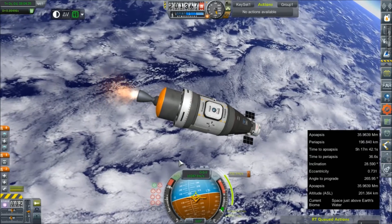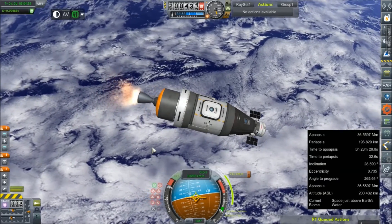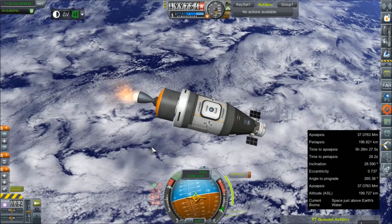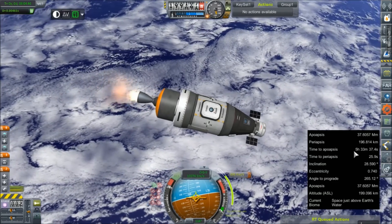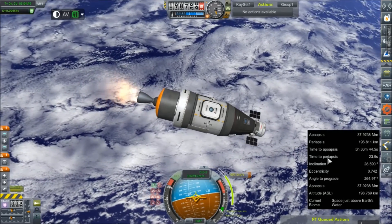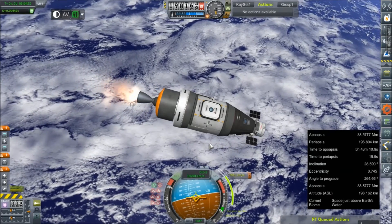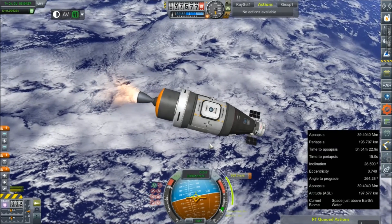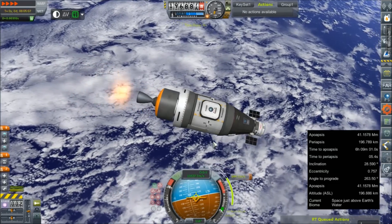Parachutes are armed. Maybe we'll need more parachutes than this - it would be nice to know, wouldn't it? That was about seven hours - our current time to apogee is five hours. I'm going to be really mad if this whole test gets scrubbed because we don't have enough battery life to make an adjustment to our perigee once we get out to altitude. I guess we'll see when we get there.